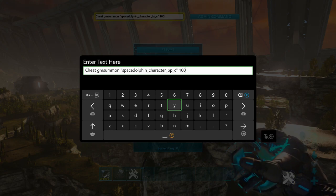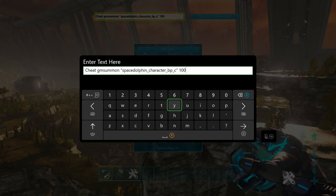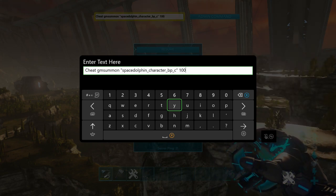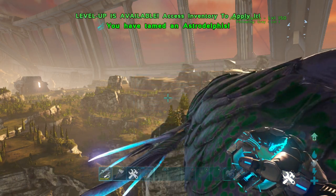Then a space and a number — as we always say in our videos, that is the taming level of the wild dino you are about to spawn in. Because this is a tamed code, it gives you 50 extra levels straight away, so you don't see it at level 100. Let's go over to admin command.